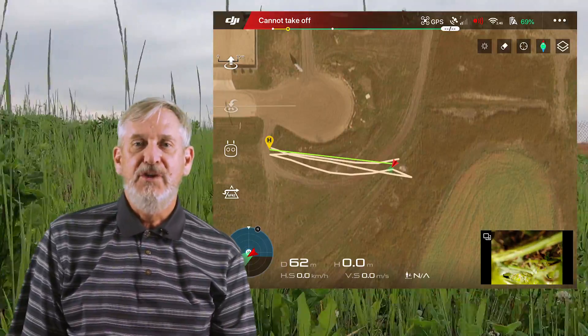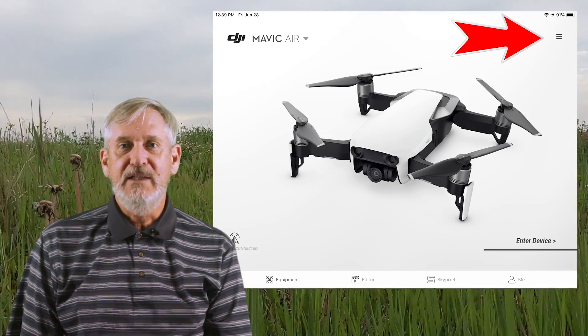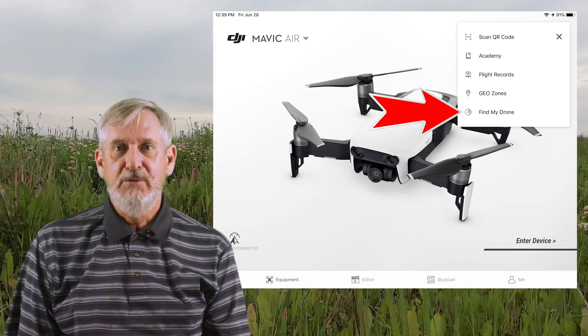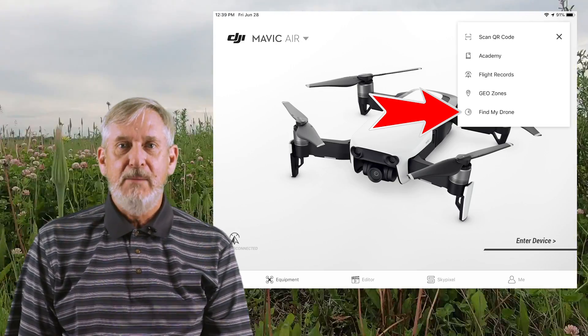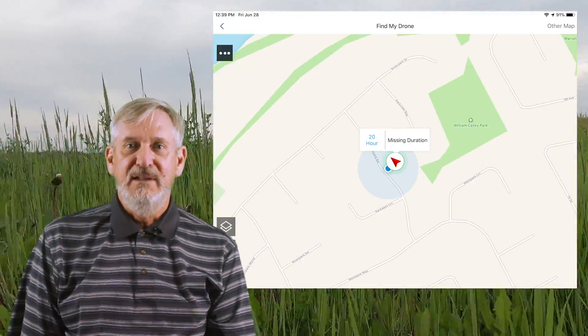Dismiss the flight screen and go back to the opening screen. Touch the three bars in the top right and select Find My Drone. The map will show the drone's last GPS position, but if it's in a tree or high grass field, this is not much help.